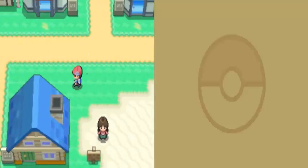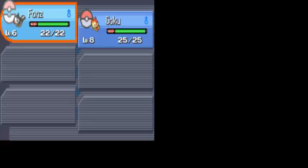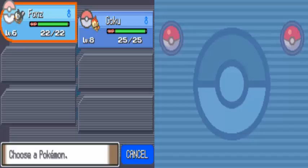Off screen, I did a few things. I was training Goku — Goku is now level 8 and he's learned the move Ember. We've also got a second member of our team, Fonz. Fonz is a Starly. The reason I call him Fonz is you will see when you get to his evolution — trust me, I named him on that basis alone.